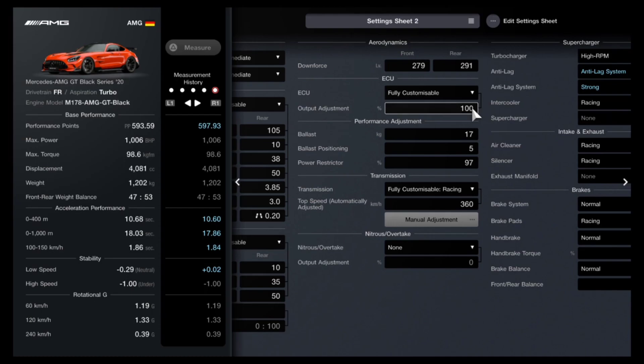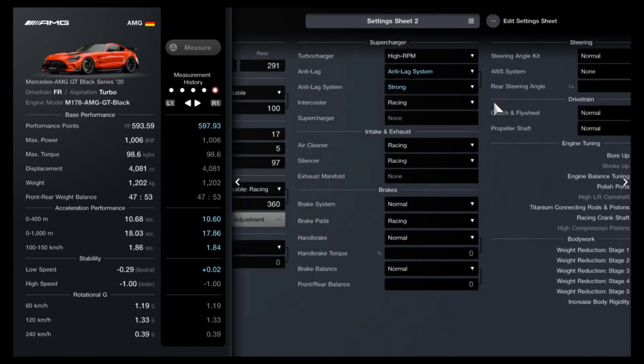For your transmission, set it at 360 kilometers per hour. Ensure you have a high RPM turbocharger. With your anti-lag system, you can either have it off - setting you at 593 performance points - or have it on with full strength, setting you at 597 performance points, which will still put you under the limit for the events. You also want to have your racing intercooler installed.